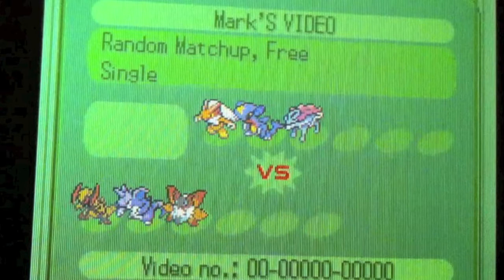Unfortunately I have no idea what his other three were — that doesn't show up when you watch the replay. But as you can see he's got a Blaziken with the overpowered Speed Boost ability. He's got a Garchomp, and at the time those were both Ubers. Then he's got a Suicune, because there's no monitoring on tiers — you can bring whatever you want.